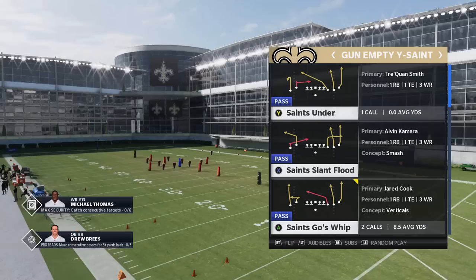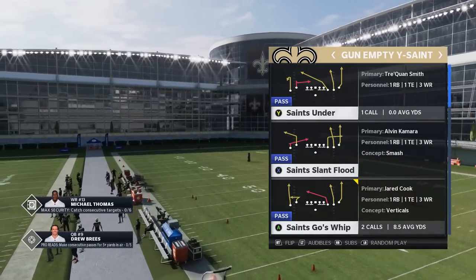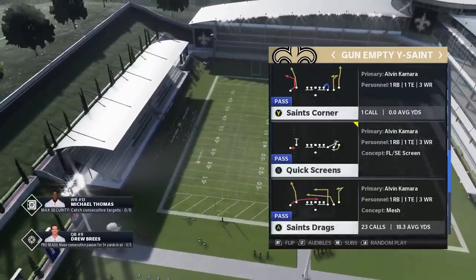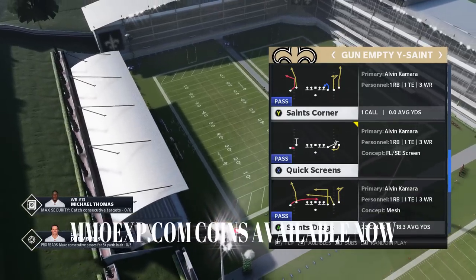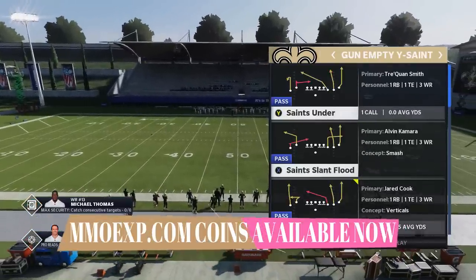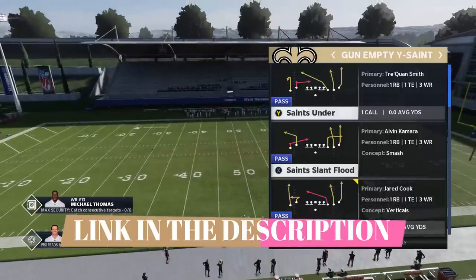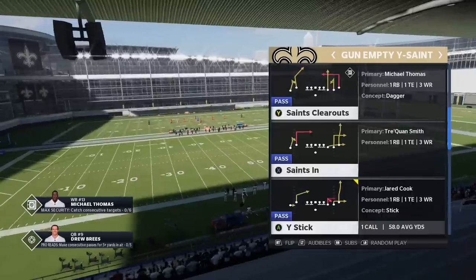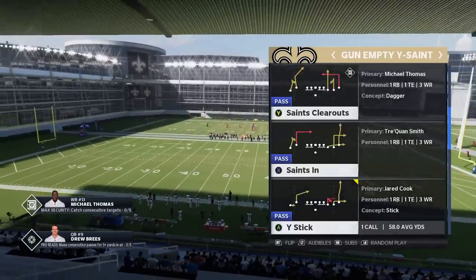In that video I touched on a couple of man-beating concepts. I didn't necessarily have the explosive plays that I'm going to have today. After I put out that series, more specifically the Saints drag, that was one of the glitchiest plays in the game. Check that out below if you didn't catch the first part of this series. Today I'm going to be focusing a bit more on man beaters, because to me man coverage is really the hardest defense to beat - beating zone coverage this year really isn't that tough.